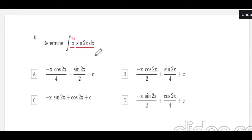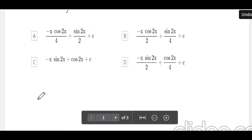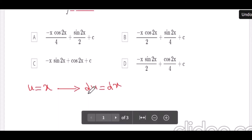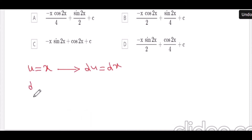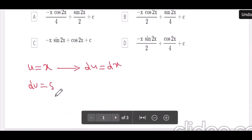The first part is u, and the rest is dv. To find du, we take the derivative of u. So u equals x, and du equals dx, which is the derivative. To find v, we have to integrate dv, so dv equals sin(2x) dx.